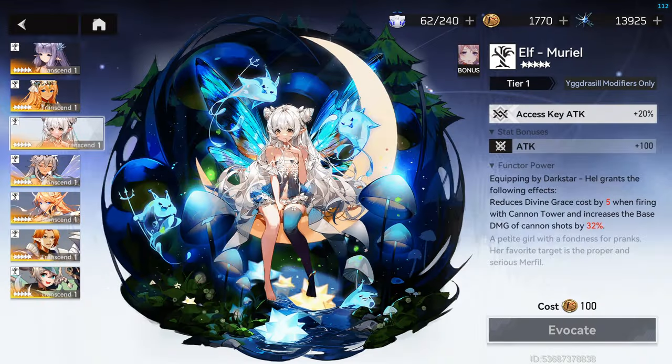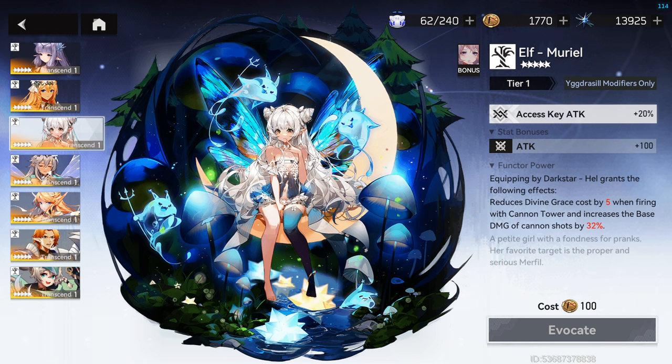Her signature functor, Muriel, decreases her Divine Grace consumption while Skill 3 is active by 5, and increases the base damage of Skill 3 shots by 32%. The functor does add a good amount of forgiveness to her kit — she is pretty Divine Grace hungry and the damage buff is welcome. However, I wouldn't necessarily say it's a must-have in order to get good damage out of her. Whether or not you want to go for it is entirely up to you.